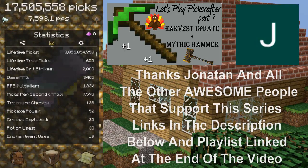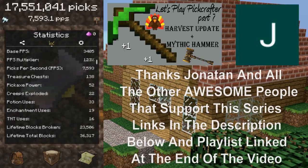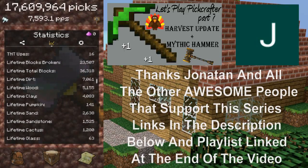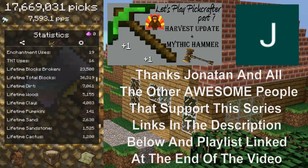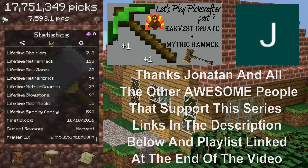My base PPS should be at three thousand four hundred and five, but obviously with my multiplier it's different. I've opened 138 chests. Creepers exploded 22 times, enchantments used — all that good stuff. If you look at blocks broken against the lifetime total blocks, you can figure out how many I've gained from chests by subtracting blocks broken from total blocks. The current season shows 'Harvest' down there — that's when I started the game.